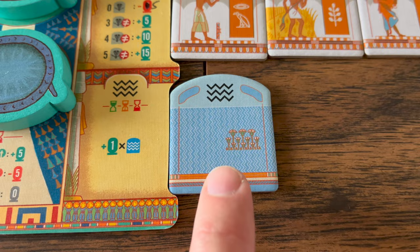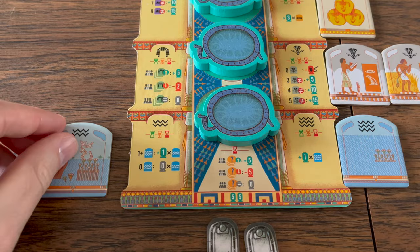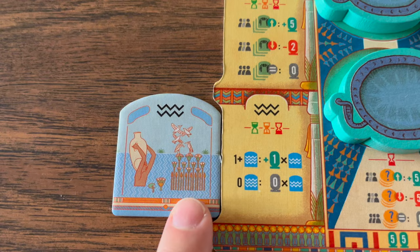This is a flood tile and it will score you one point each, but more importantly, if you have a flood tile, you can score more points with your Nile tiles. Nile tiles will score only if the player also has a flood tile.